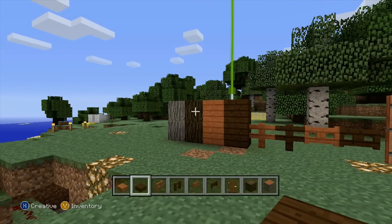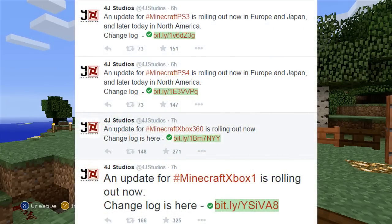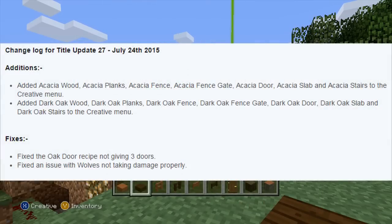They just randomly said on Twitter, five — or I guess seven hours ago now — that an update is rolling out now for Xbox 360, Xbox One, PlayStation 4, PlayStation 3, and PS Vita. And if you look at the change log, you can see the features only included these new blocks: acacia wood in the form of planks, fences, fence gates, doors, slabs, and stairs.